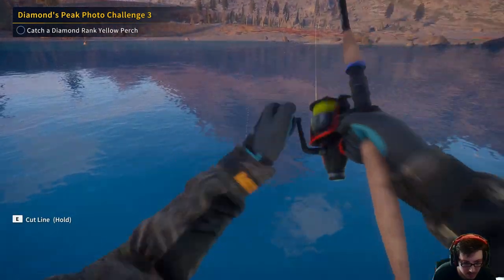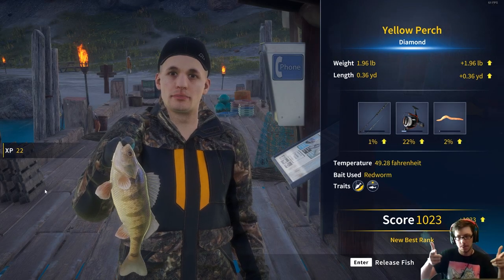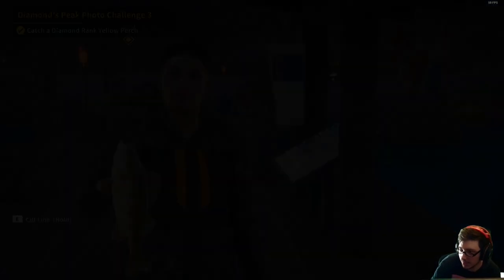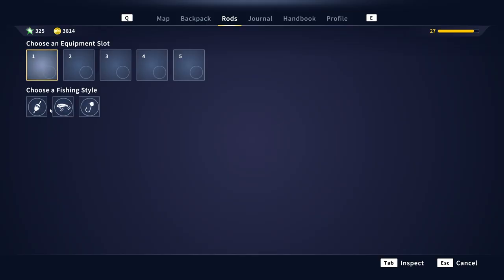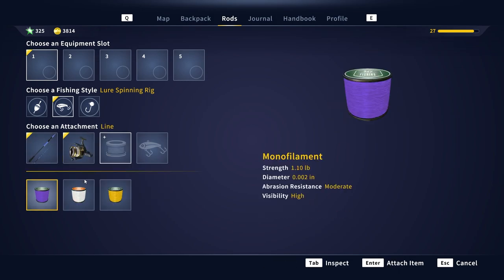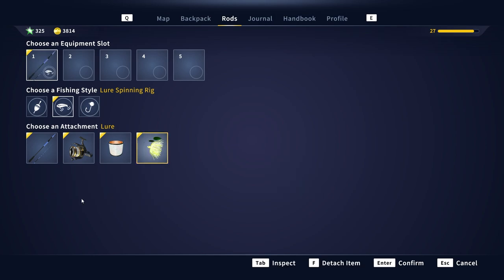The first challenge will take you to the bridge nearby — you're going to catch a silver yellow perch at this location. Head over to the bridge and get your gear out. Before you do that, you need to equip it, so open your menu, go to Rods, select Lure Fishing, select the rod, reel, line, and the size 8 spinnerbait.